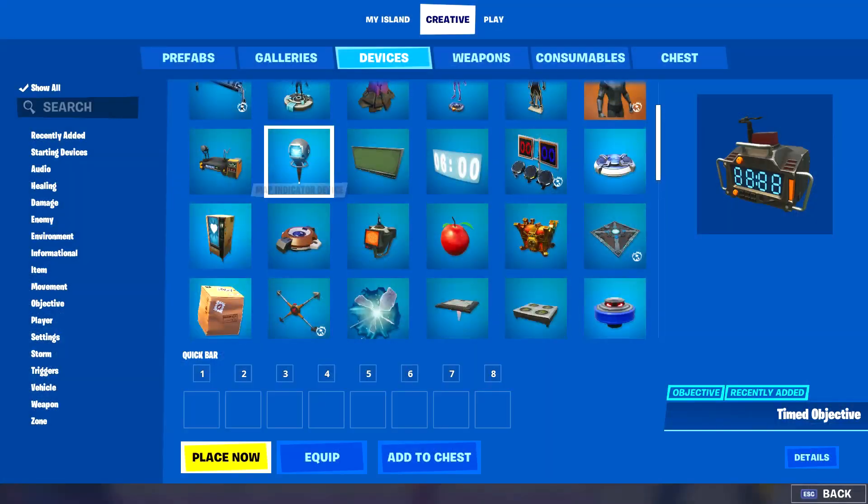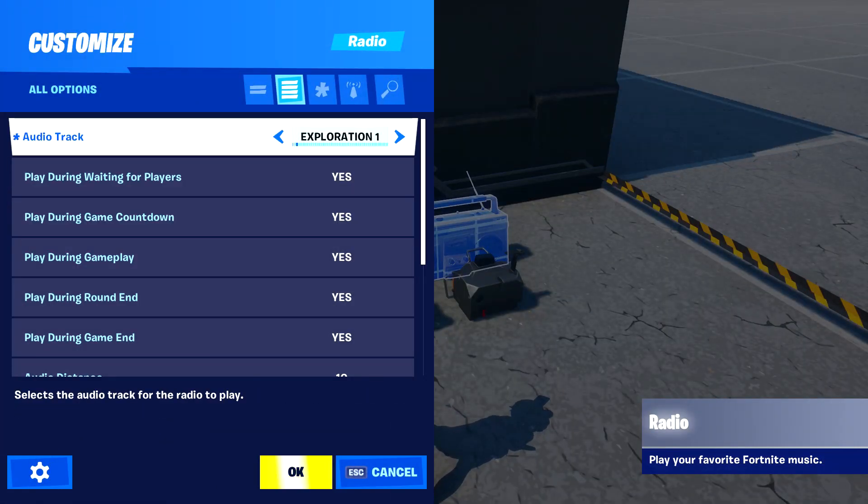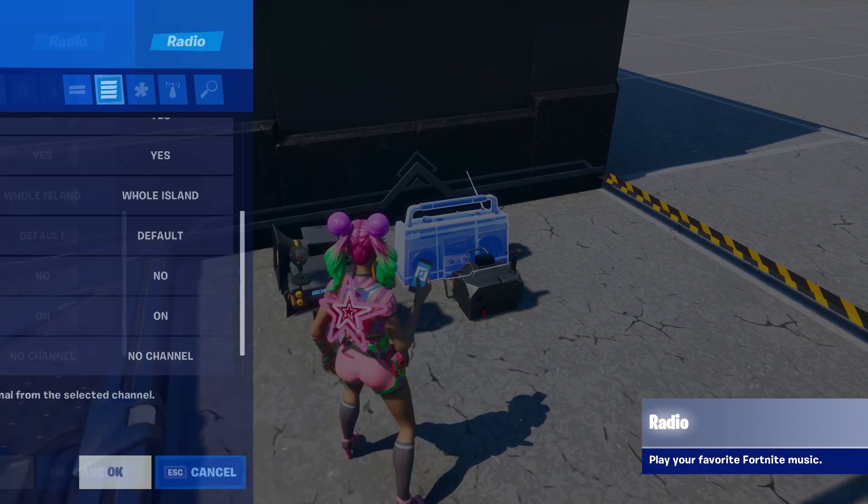Of course it's optional, but you can put a radio device to have some background music. I like to pick the synthwave music for mine. And now it's time for your island settings — just copy my settings exactly. I will have the settings in the description as well.